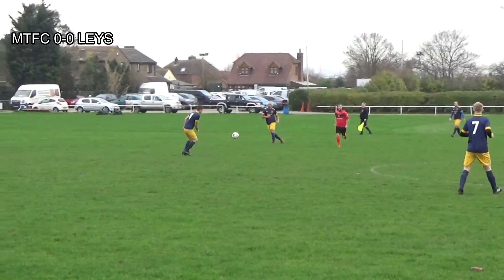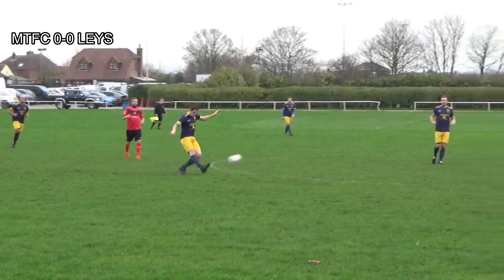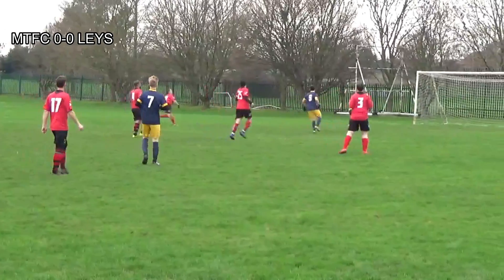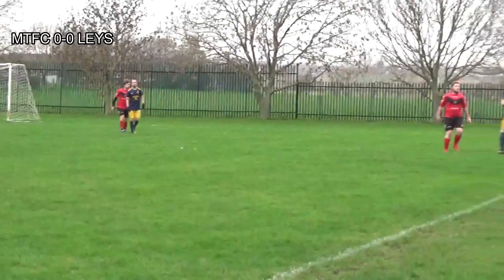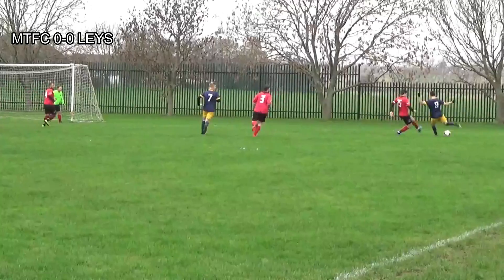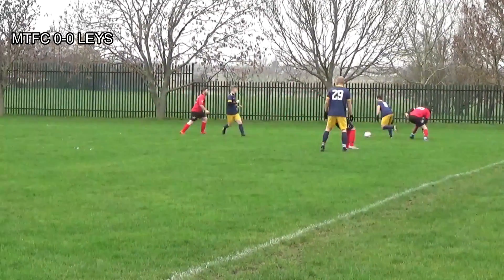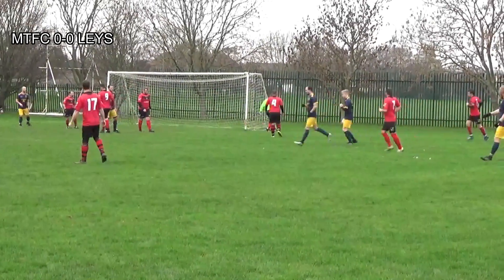Jordan Morey with a throw-in plays it to Luke Rowland who takes a couple of touches and looks for the ball over to Dean Lillis. The defender tries to cut it out but doesn't quite get there. Ball's through to Dean who tries to take it round the keeper but his touch is too heavy and it goes out. Dwayne with a throw-in looks to find Dino's feet. Dino beats his man, looks for Jack Crowfer who takes a shot and is saved by the keeper.